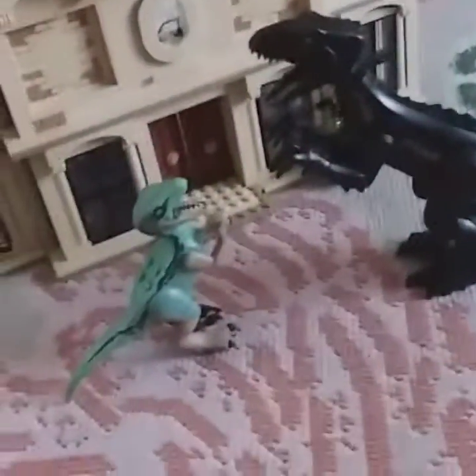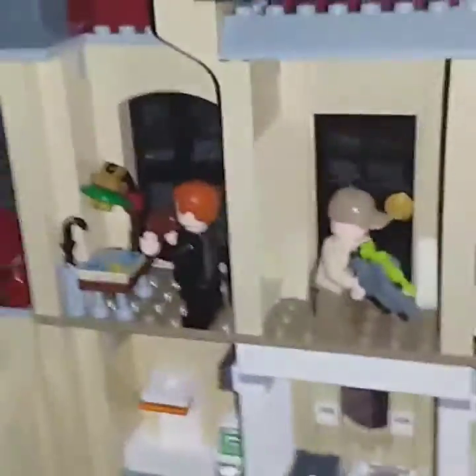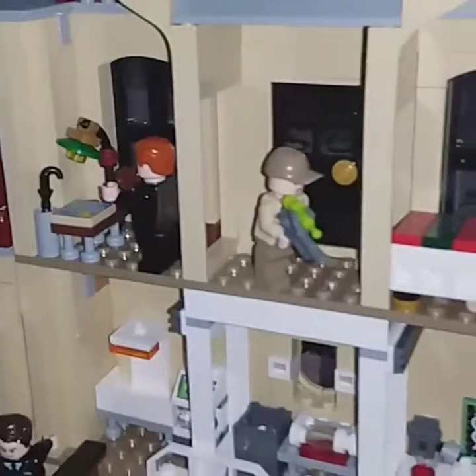Like you've seen in the movie — Blue is attacking the Indoraptor, and then Owen Grady is coming to help. And here is a little baby dinosaur.